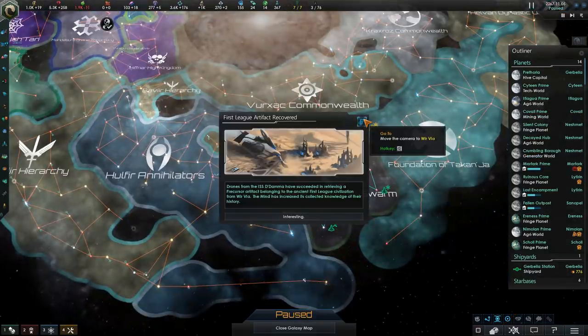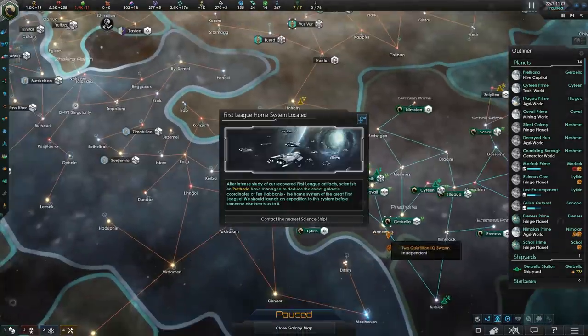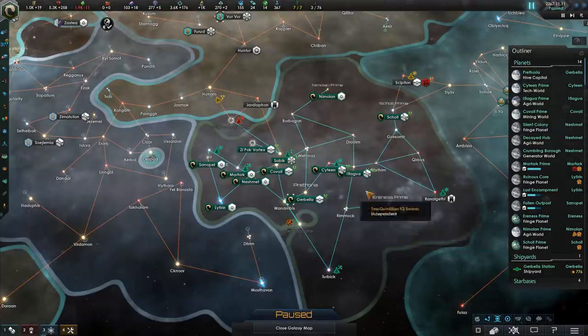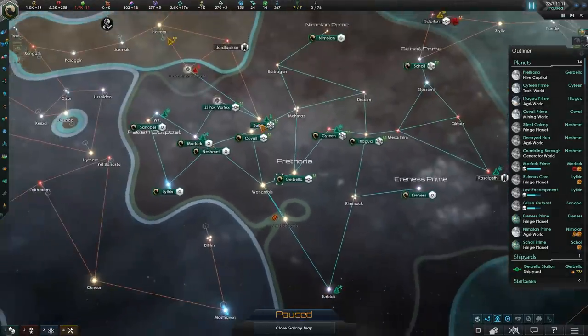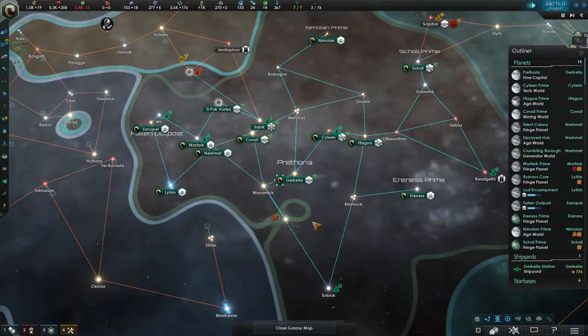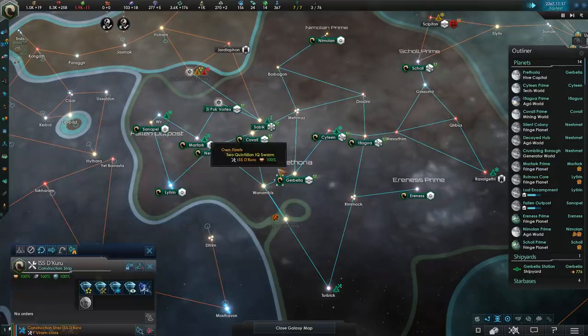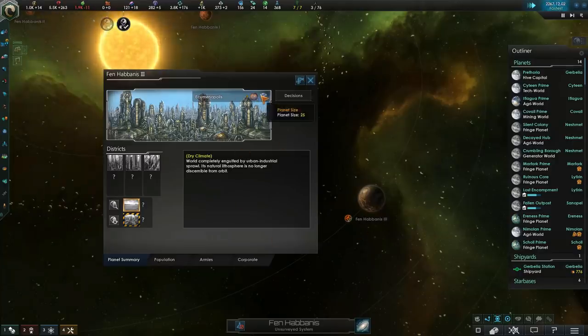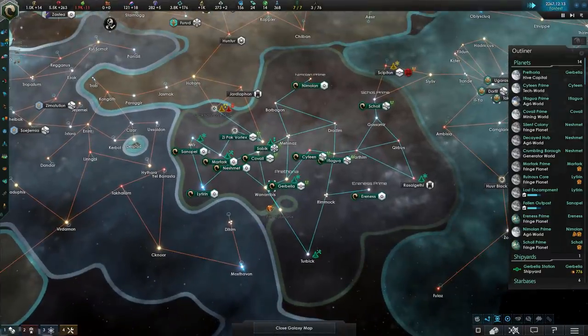Alright, the first league artifact is now recovered — let's see where this lands. Okay, thank god. Sometimes these things spawn connecting to other empires' territory, and in those situations it's quite bad, especially if they hate you — such as in our case. But our situation went quite well. We have our Ecumenopolis in the middle of our territory. Size 25, gonna be perfect for our alloy foundry later on. However, for now we don't quite need it — it will be a nice boost to pop production, though.